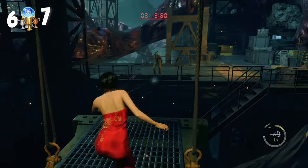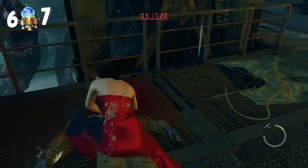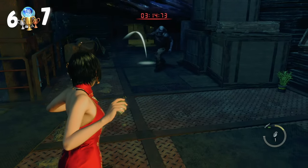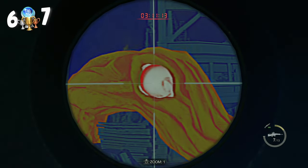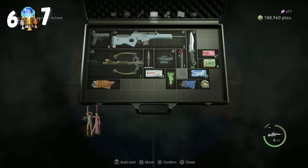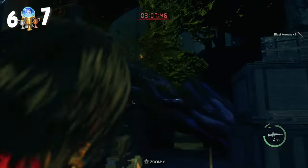I get across, check my time - it's looking okay but I'm not sure, I'm nervous. I stab this guy, check in again, get out, heavy grenade, these guys come across - boom. Come on switch - take out the eye. Stress levels are so high right now, I'm like, I'm going to fail again. I'm going to fail. So I craft some blast arrows and get moving.